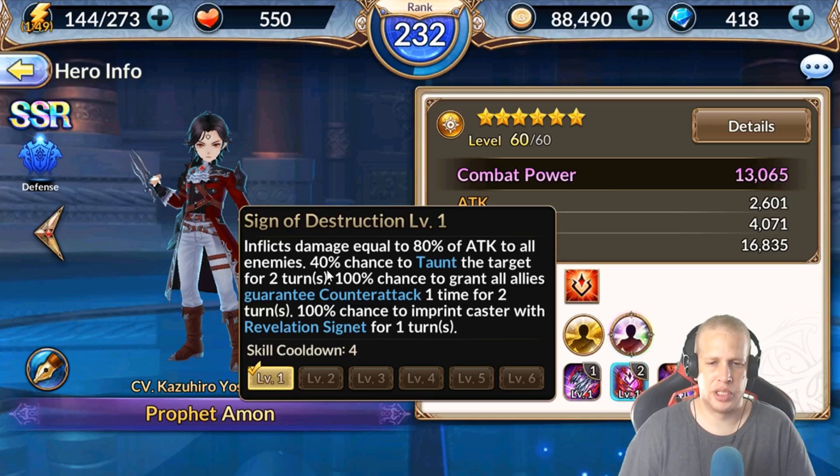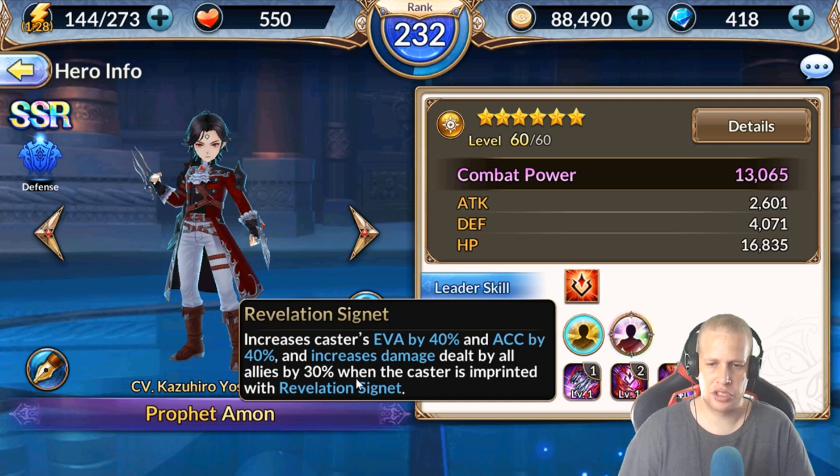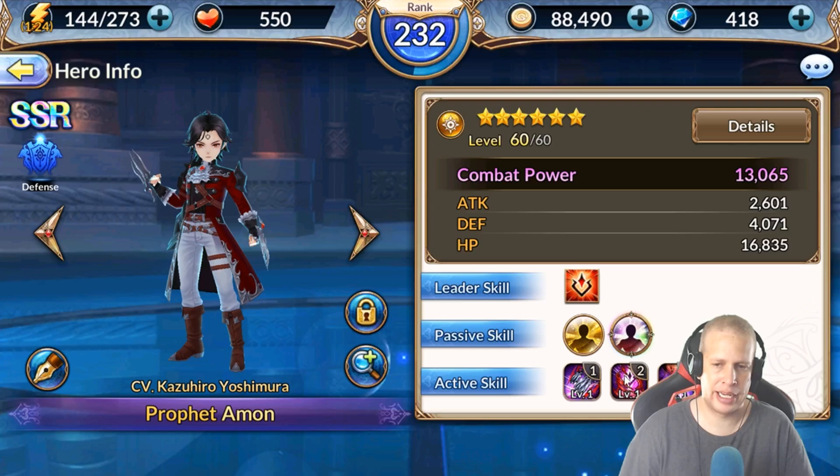On his skill 2 — this is probably his bread and butter skill, so pay attention. Four-turn cooldown. Sign of Destruction inflicts damage equal to 80% to all enemies, 40% chance to taunt the target for two turns, 100% chance to grant all allies counterattack one time for two turns, and 100% chance to imprint the caster with Revelation Signet. So that's his self buff and team buff — Revelation Signet. You have a 100% chance on both his one and his two to have it up.